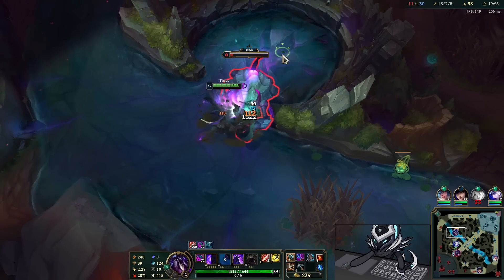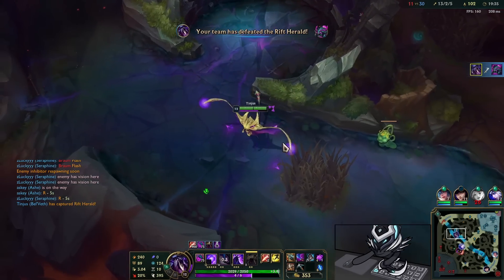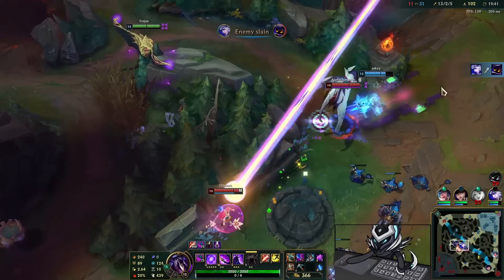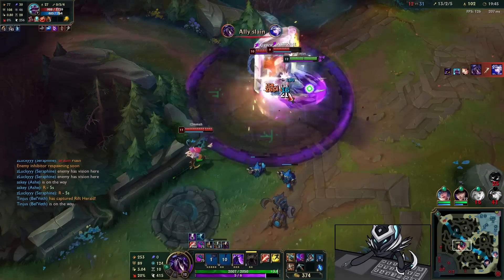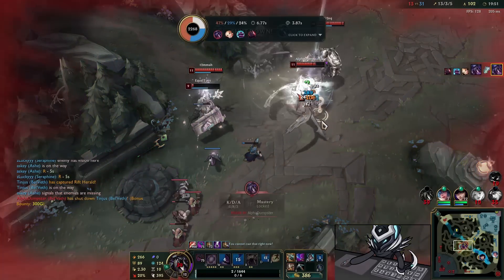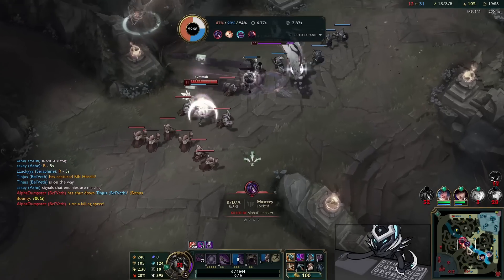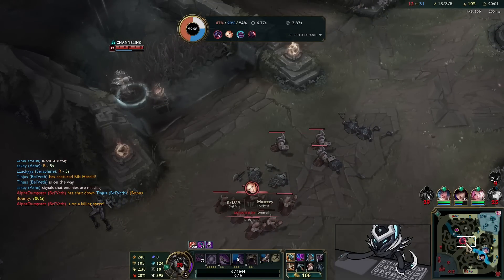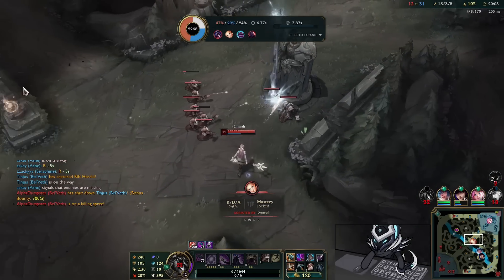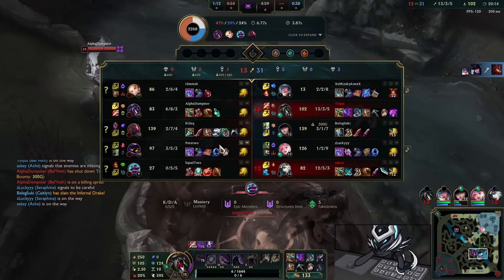Obviously you can dash through walls in your ult form but yeah. We get our ult form — gonna run it down mid with some juicy minions and the Herald, let's go. Nice job Ash — I'm coming. Oh I'm getting hard CC'd here, wow. If I just got that Braum I could have got a reset and probably killed everyone there, but I didn't — that's unfortunate. The lag is kind of screwing me over now. My attack speed is so fast that I just cannot keep up with this ping.